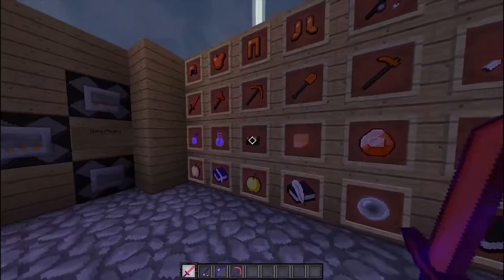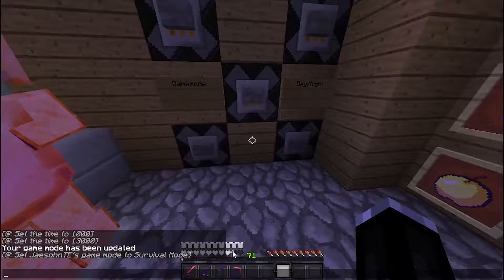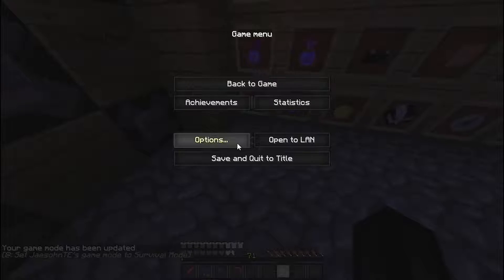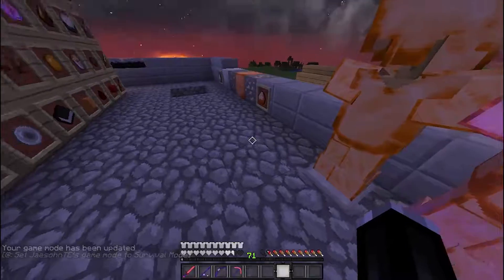This texture pack has a lot of custom stuff. There are white hearts, the hotbar is also white, the bars are white with black, and the crosshair looks like that.